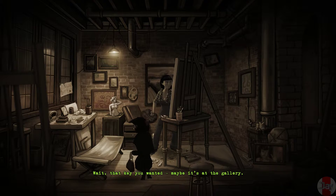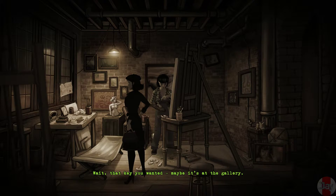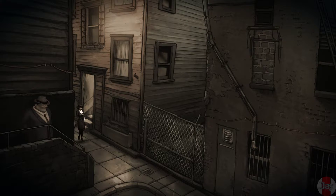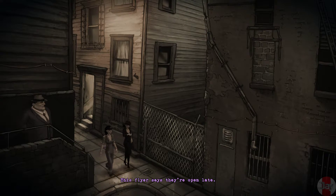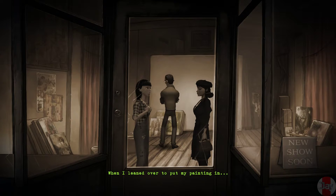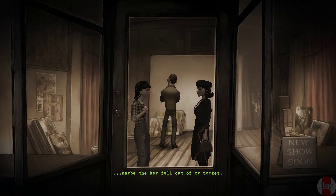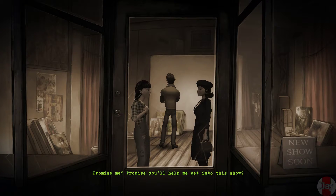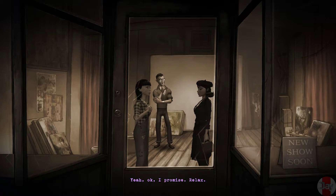Here's a flyer for the gallery. That key you wanted? Maybe it's at the gallery. Let me clean my brushes — I'll show you where. This flyer says they're open late. When I leaned over to put my painting in, maybe the key fell out of my pocket. Leaned over — it's on the floor somewhere back there. Promise me you'll help me into this show? Yeah, okay, I promise. Relax.